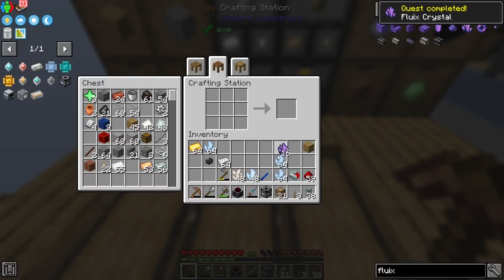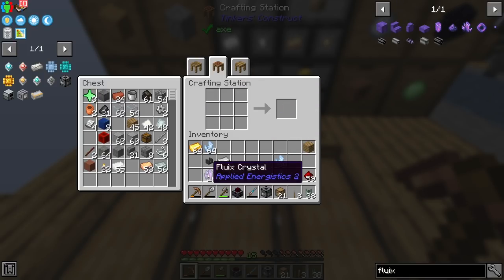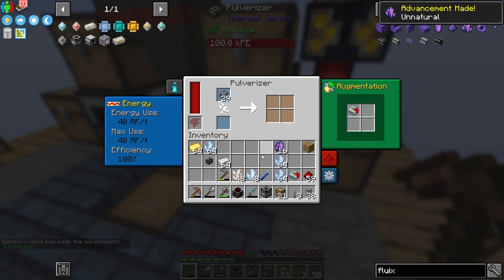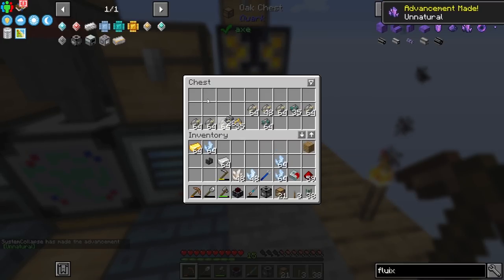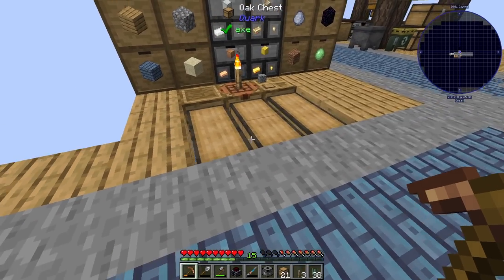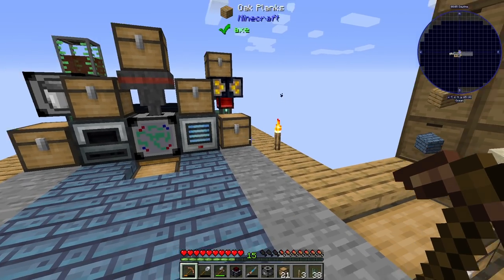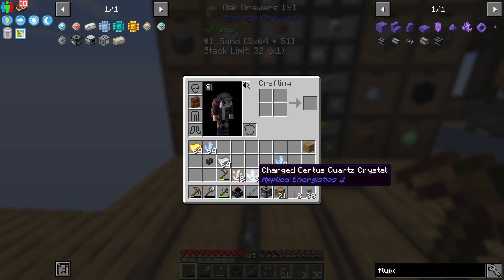You need fluix crystals in block form if you're going to set up the tier four miners as well, but we're not doing that right this second. We need to grind some of that down, so let's swap that out in the grinder. Also went ahead and ground down some platinum, osmium, lead. I meant to do ruby and sapphire too - I'm pretty sure we're going to need those.